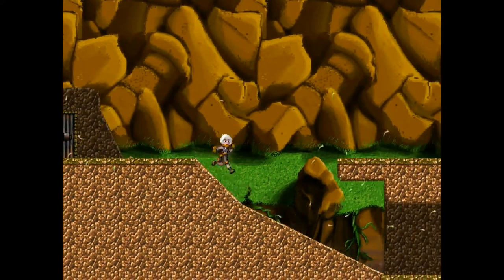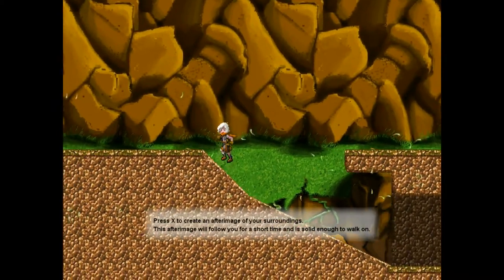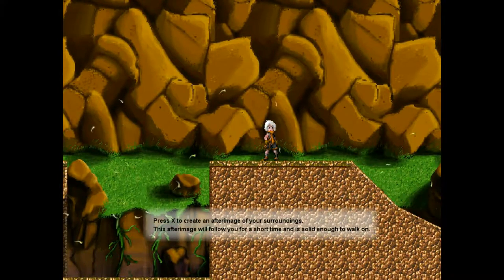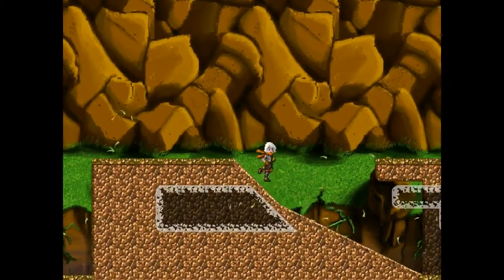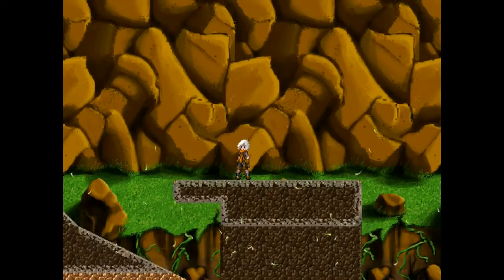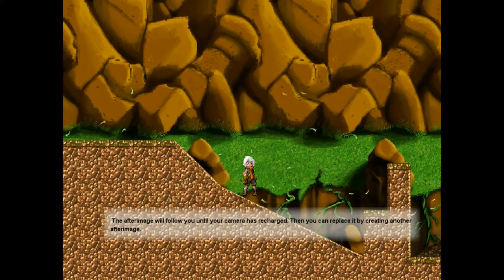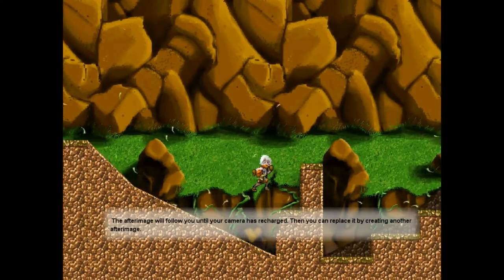Floodplain locks. 'Press X to create an after-image of your surroundings. The after-image will follow you for a short time and is solid enough to walk on.' Okay so basically you do that and then you can walk on it - and that's how you get over there. 'The after-image will follow you until your camera has recharged, then you can replace it by creating another after-image.' This is interesting.